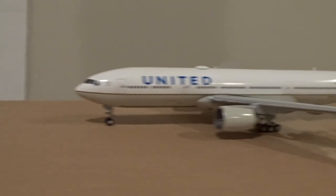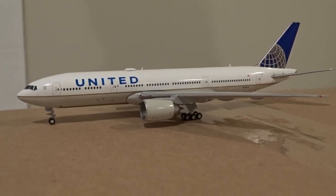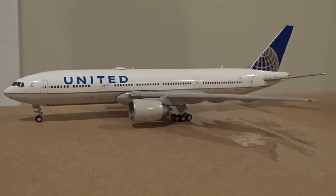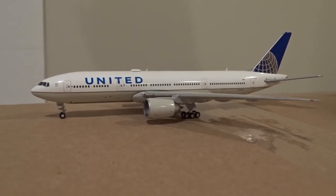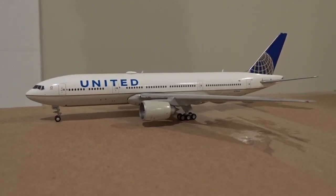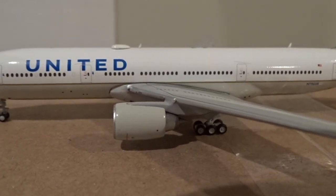Behind that is a United ERJ-175 going off to Nashville as flight 5915. We've got a United 777-200 — the model itself is an ER but I'm having it operate as one of the domestic non-ER 777-200s. This one's going off to Houston as flight 1411.